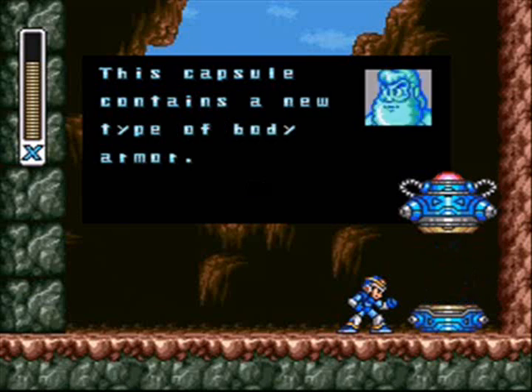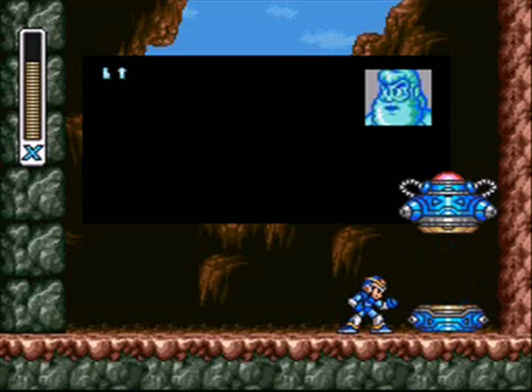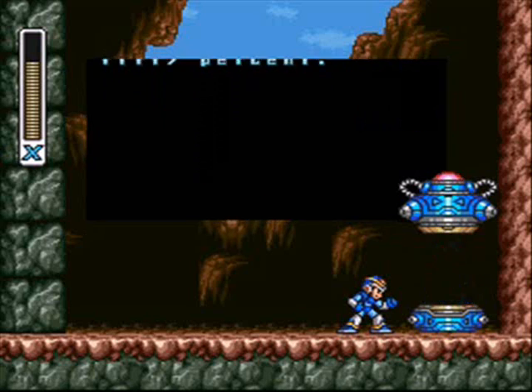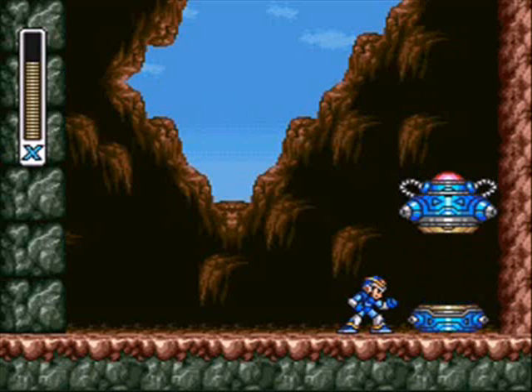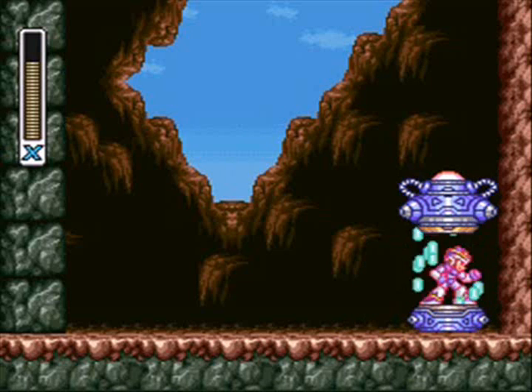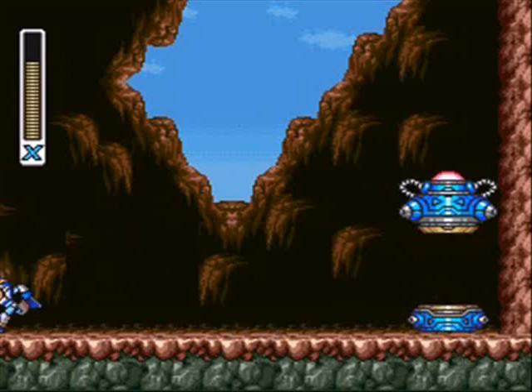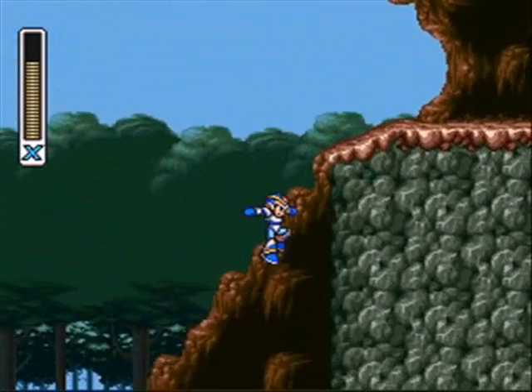This capsule contains a new type of body armor! It will reduce damage to your systems by 50%. That's right, you'll take half damage from attacks now. So not only does it give you a nice white body plate, but it's so useful. If you're having trouble with Mega Man X because the Mavericks keep kicking your ass, maybe you want to start with Sting Chameleon Stage and grab the body armor.